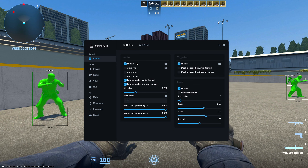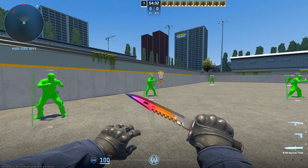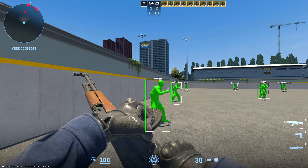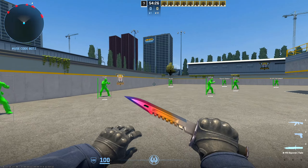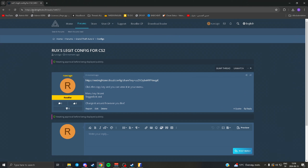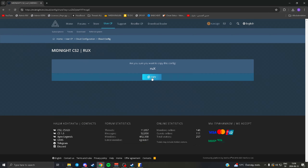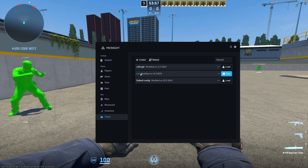In the Aimbot tab, we have Aimbot and every feature that goes with it — Auto Fire, Auto Stop, Kill Delay, Mouse Lock, and all of these advanced features. What I've done for you guys is made a config that has everything set up, all the visuals, all the Aimbot configured. You guys can have this config for free — I'll leave a link in the description. Just click the top link, press Copy, and you will have my config in your cloud configs tab. Press Reload, then Load, and you'll be using exactly this config.